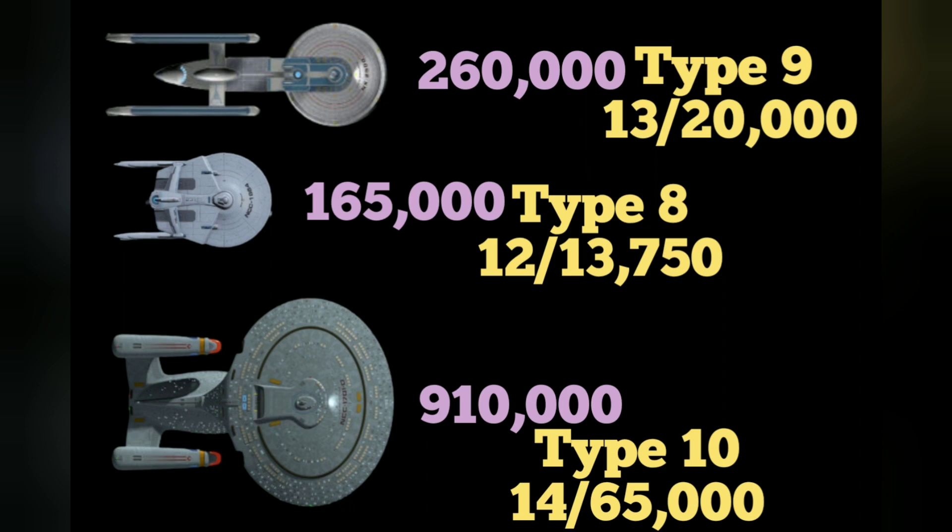With that being said, 165,000 — it's okay, not particularly great, getting a little bit on the low side, but at least it's better than the Hideki. And obviously 910,000, Type 10 phaser, 14 shots at 65,000 — that's the big guns right there. This is obviously outgunning anything that the Cardassians can deliver by a significant amount, almost twice. The Keldon — that's standard Cardassian ships. Cardassians are pretty much using the Galor, especially during the Dominion War. So the Federation is just double what anything the Cardassians can do.